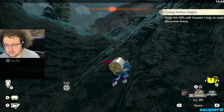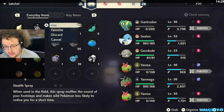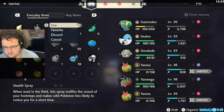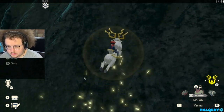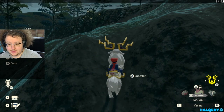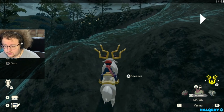Then we're gonna climb up here. Gligar is up here, and Gligar is a very simple Pokemon to finish research on. I'm reviving Gastrodon because I want Gastrodon to get this experience. It's very important that Gastrodon is near level 40 or at 40 by the time you leave this area, or the next area.